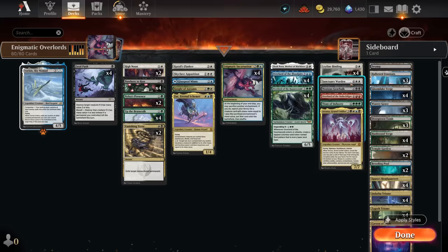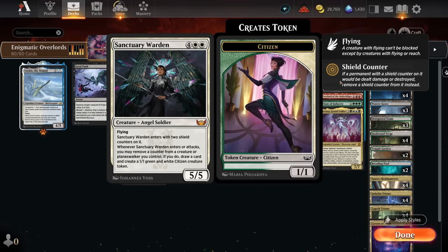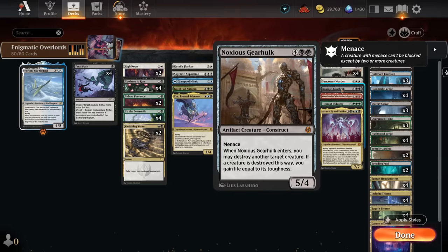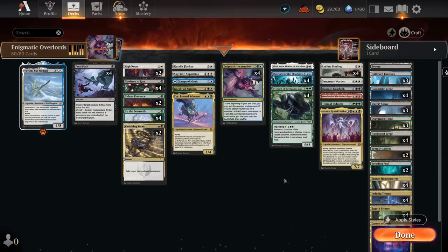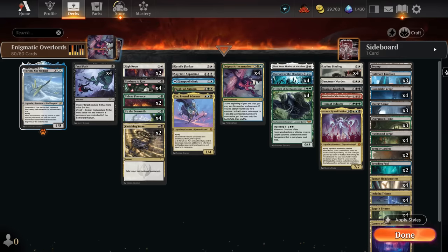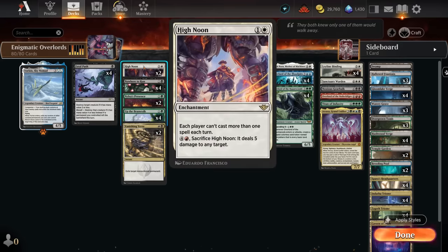Titan of Industry can stabilize us nicely, and Atraxa provides a ton of value when it enters the battlefield. Our other six-drops include Sanctuary Warden, making citizen tokens and drawing cards, and Noxious Gearhulk, which destroys a creature while gaining life — important against aggro. And of course we're a Yorion deck, playing 80 cards, so Yorion can flicker our stuff when it enters and re-trigger our various enter-the-battlefield abilities.